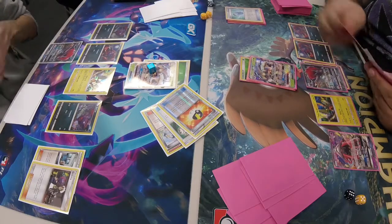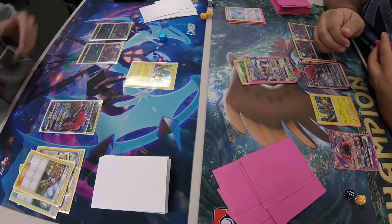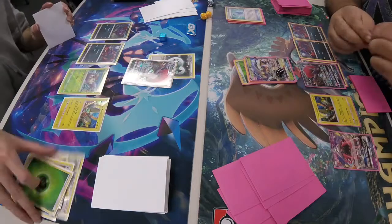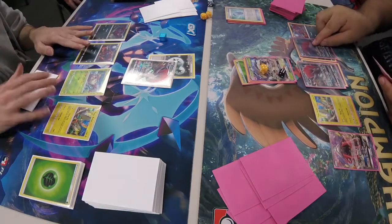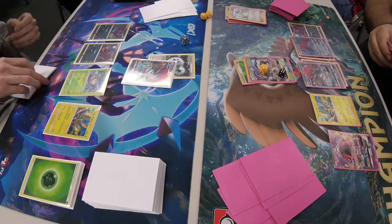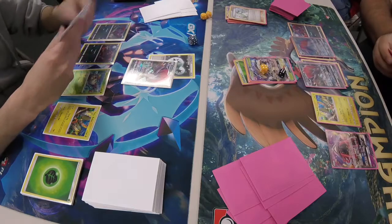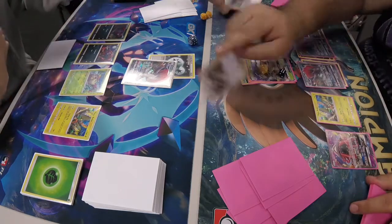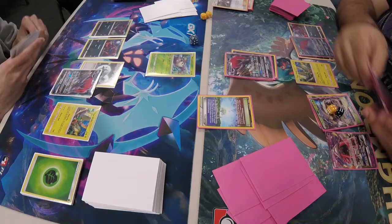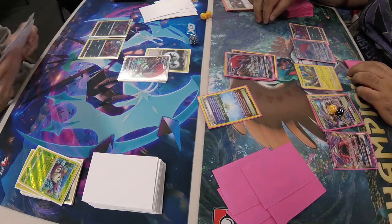Jackie plays Ultra Ball, grabs a Zorua, and evolves. Ace-A-Rola picks up Galissapod, plays the Wimpod, retreats with Tapu Koko, brings up Zorua for First Impression for 100. Trade gets rid of a Guzma, another trade gets rid of an N. Daniel plays Guzma to pull up the Wimpod — knowing it will be a huge headache later — hits it and knocks it out.